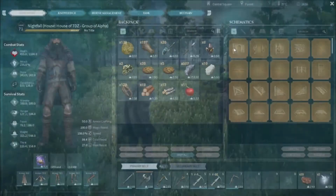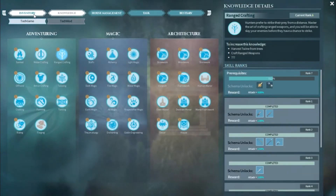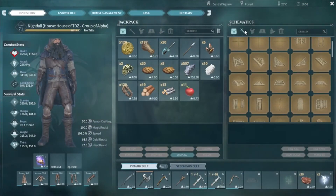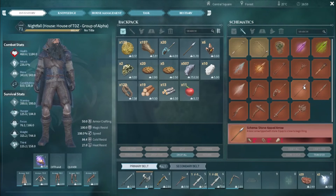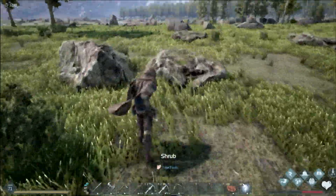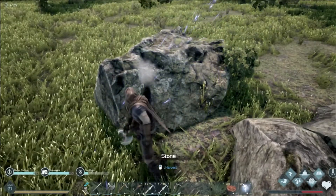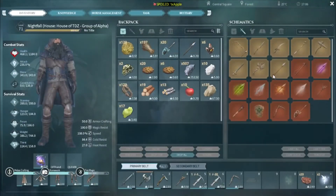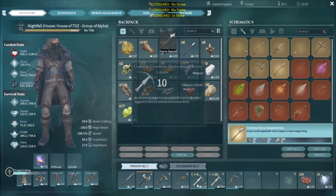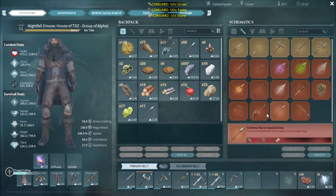In order to make your arrows, once you've unlocked them via range crafting, it's really just a case of getting 10 straw, 10 twine, and 5 stone — and that's per 15 arrows, so don't make that mistake, I've done it myself. I was grinding for quite a while when I first started, making loads of arrows thinking it was making one at a time, but it wasn't — it was making tons. That's still a lot of arrows for a very minimal amount of stuff.